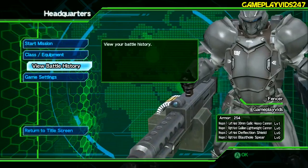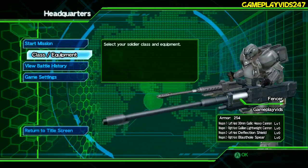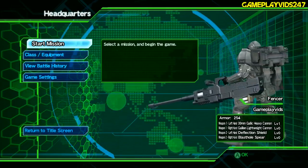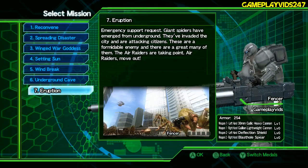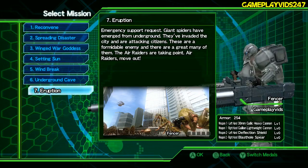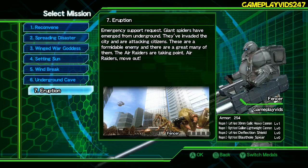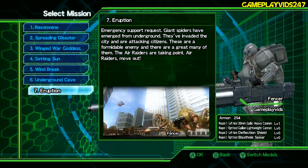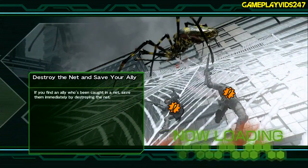Alright guys, we are back. Continuing from where we left off — I've changed some of the Fencer's weapons around, as you know from the previous part. This guy looks absolutely deadly; we have two rocket launchers on our back as well. We'll see how that goes. I'll stay as Fencer for now, but next mission I'll likely switch to try out all the classes and see which one I like best.